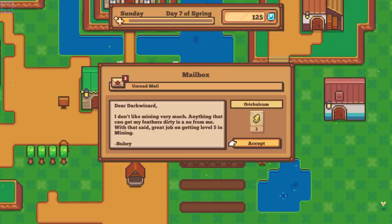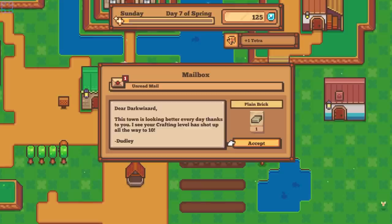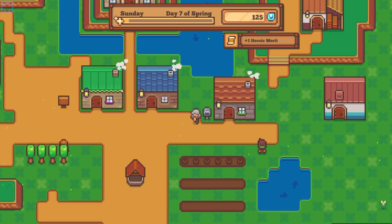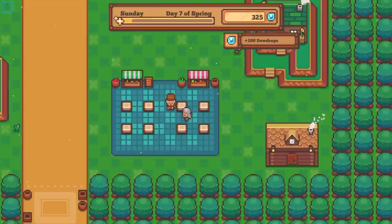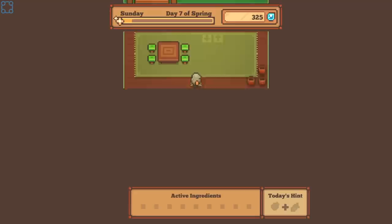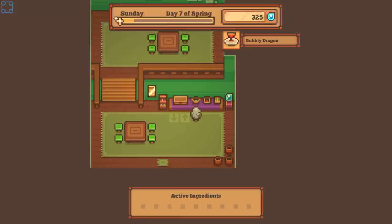Dear Dark Wizard, I don't like mining very much — anything that can get my feathers dirty is a no for me. Great job getting level 5 in mining. Dear Dark Wizard, nice job hitting level 5 in fishing. Dear Dark Wizard, this town's looking better every day — your crafting levels shot up all the way to 10. Dear Dark Wizard, UFOs is really coming along, here's a gift. Now we got carrots and a slime apple. Slime apple and carrot — we made Bubbly Dragon. That actually sounds pretty good.